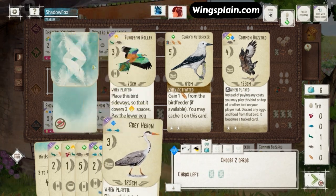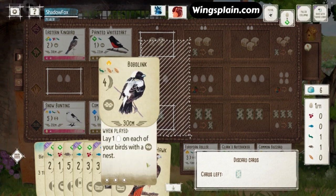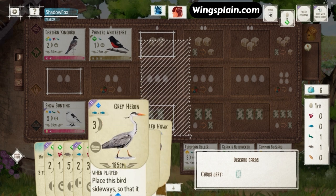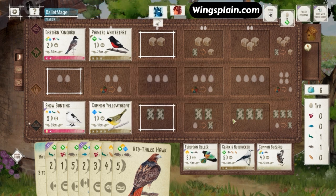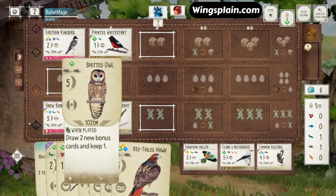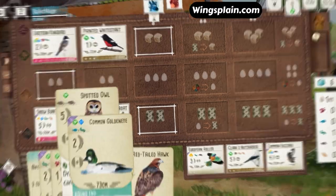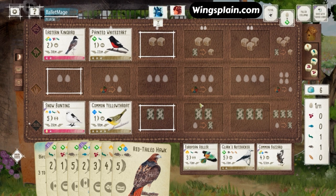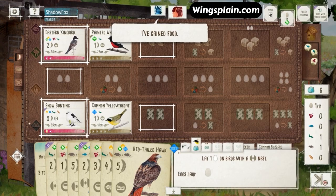Nothing too great comes off the top. Cedar Waxwing is a good grassland bird — I could also potentially throw it in the forest here — but with that Robin and that Waxwing and these excess cards in hand, I could establish a fairly strong mid-game grassland engine. We see the Bird Feeder flip and there's no rats, but there are two cherries. That might be a good consideration — grab those two cherries for the Waxwing. Could lay eggs, tuck a card, get a cherry for the Robin. Here we pick up another egg.